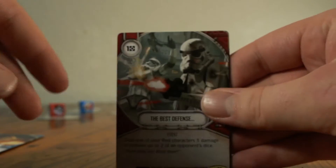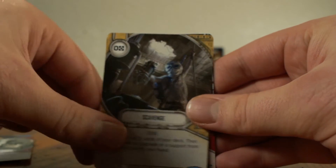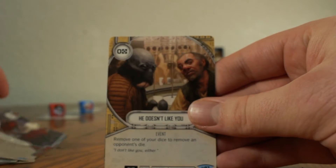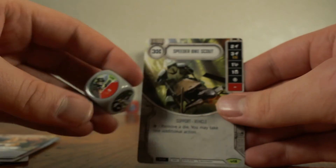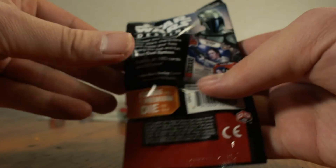These are super hard to find, so if you guys do find any of these, please pick them up because you will enjoy yourself. We got Scavenge, Personal Escort, He Doesn't Like You, and a Speeder Bike Scout. I've opened up a couple of these in the past — they're pretty good. I love that He Doesn't Like You. So we have two more packs in this video.